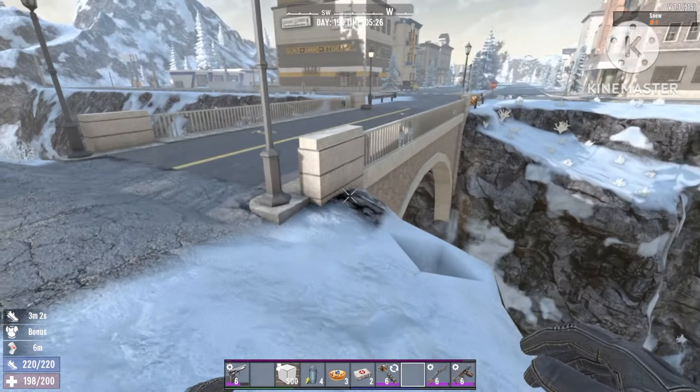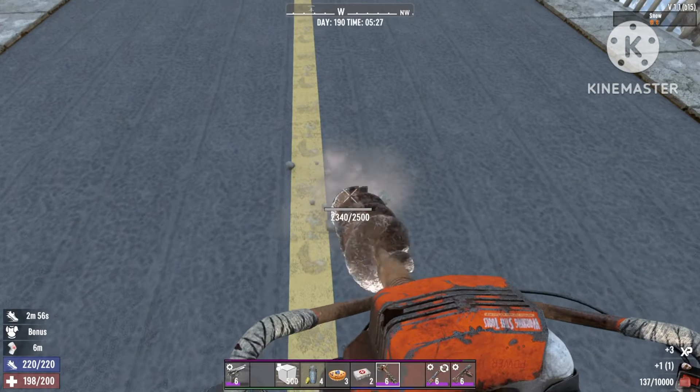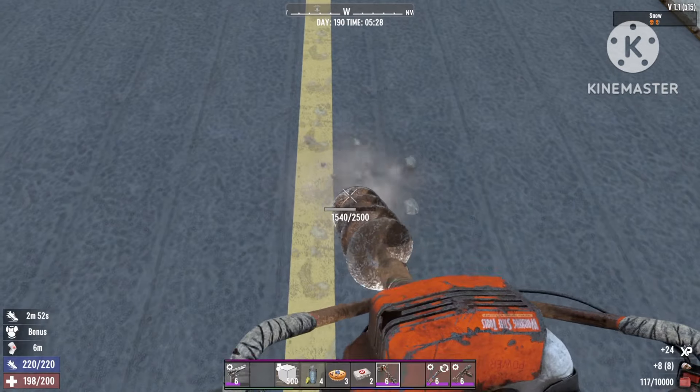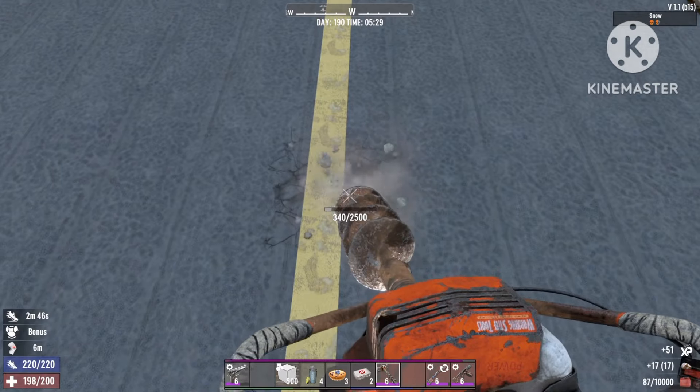Welcome back to Lightning Gaming. Today we're turning this bridge into the ultimate OP world base — an end-game world base. We're gonna drop the zombies straight down into the river, and you'll be able to sit up here and kill them any which way you like. It will just be very, very OP.